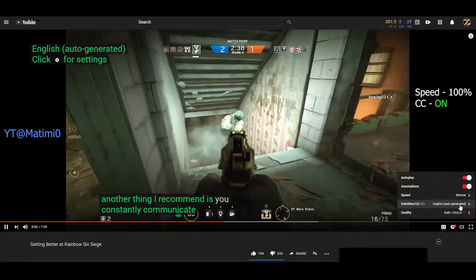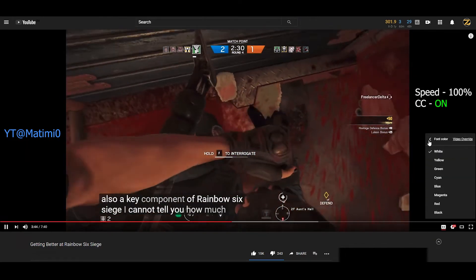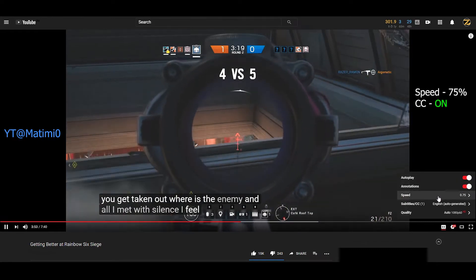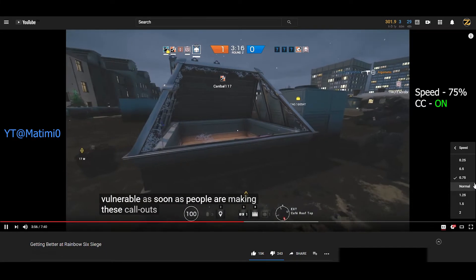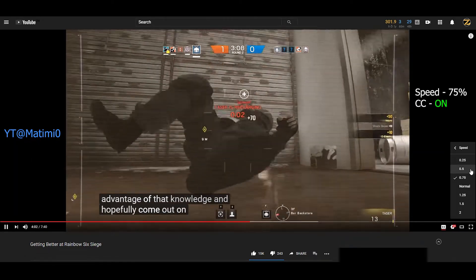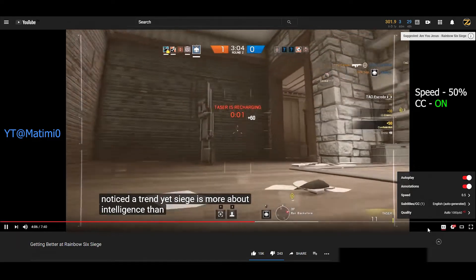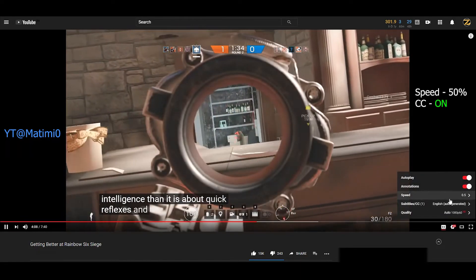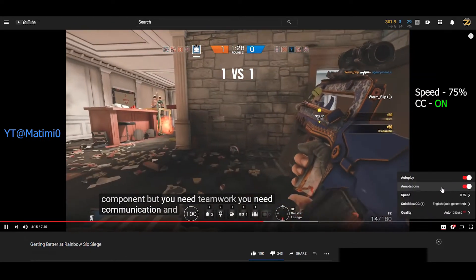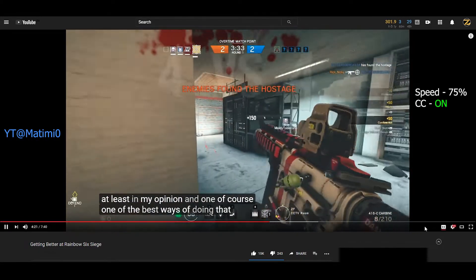Another thing I recommend is to constantly communicate with teammates. Not only is it going to make the game more satisfying and rewarding, but it's also a key component of Rainbow Six Siege. I cannot tell you how much of a disadvantage I feel when no one's talking on my team. When I ask, hey, where'd you get taken out? Where is the enemy? And all I'm met with is silence, I feel very vulnerable. As soon as people are making these call-outs, and I get a general idea of where the enemy is positioned, I can take advantage of that knowledge and hopefully come out on top. Siege is more about intelligence than it is about quick reflexes and killing the enemy with awesome accuracy. That is a very large component, but you need teamwork. You need communication, and figuring out where the enemy is way more important in this game, at least in my opinion. And of course, one of the best ways of doing that is having communication.